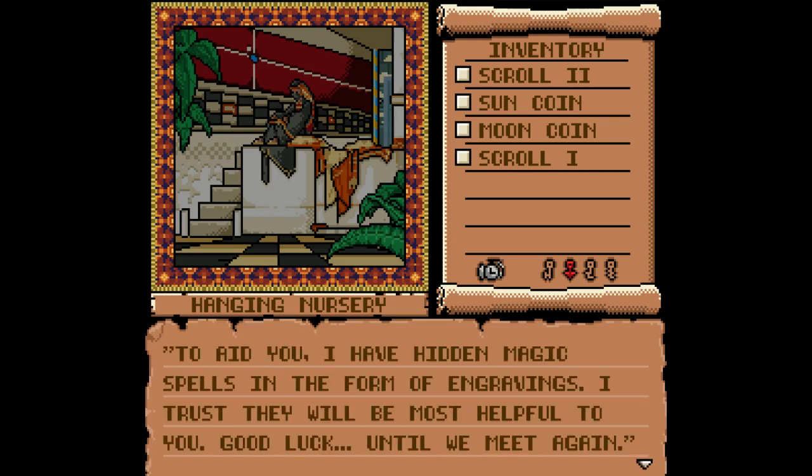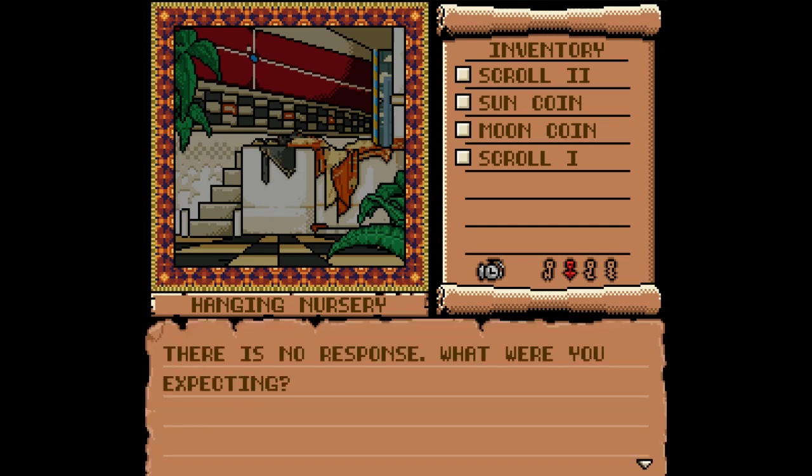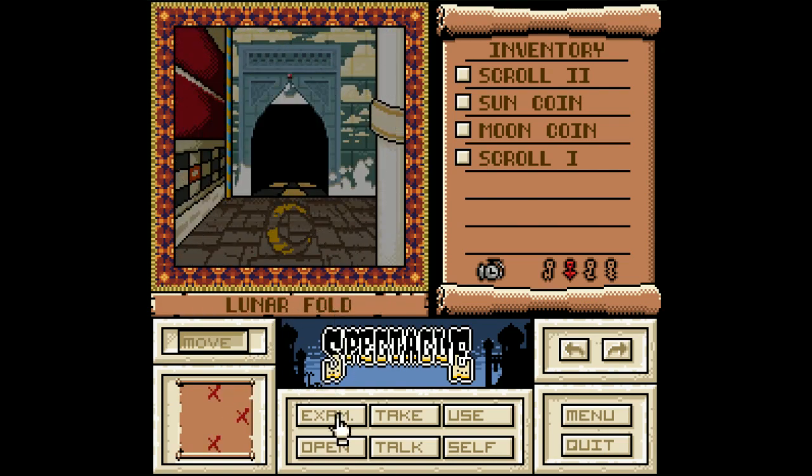'To aid you, I have hidden magic spells in the form of engravings. I trust they will be most helpful to you. Good luck. Until we meet again.' And the cloak just drops. Well, I'm trying to talk to the air at this point. Okay, we're looking for some kind of instrument, and someone to the south will help us fix it.